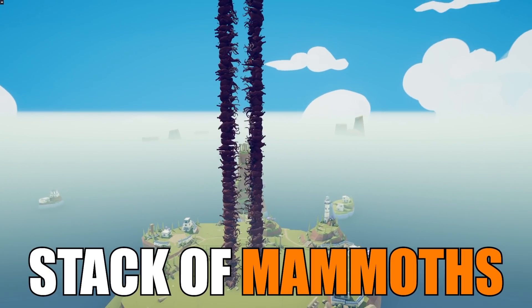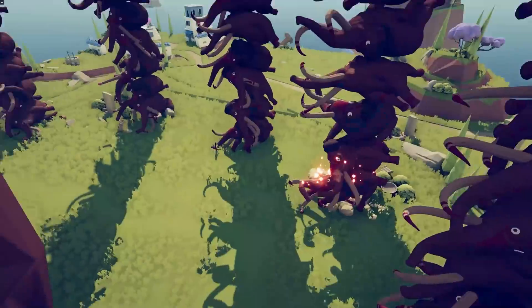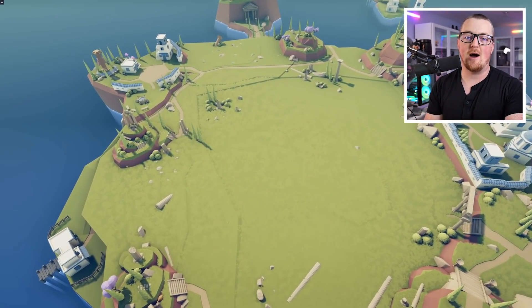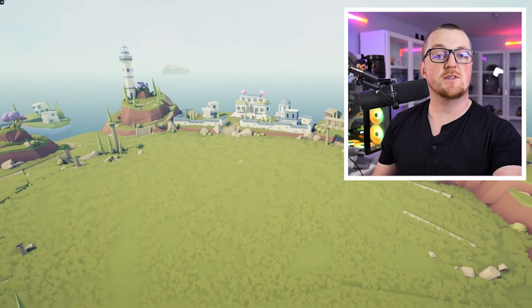What happens when we create a huge stack of mammoths? Could they reach the moon? Could they survive a black hole? What if we made them huge? This is by far the silliest, stupidest power you could ever do in Totally Accurate Battle Simulator. I've been playing this game for a long time and I don't think I've ever answered these questions.